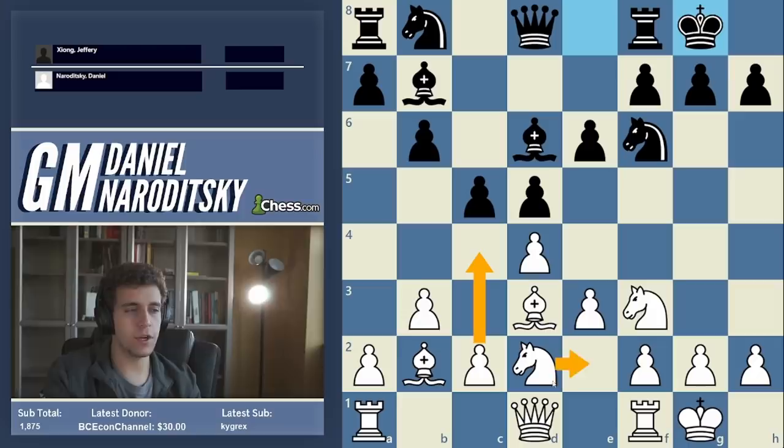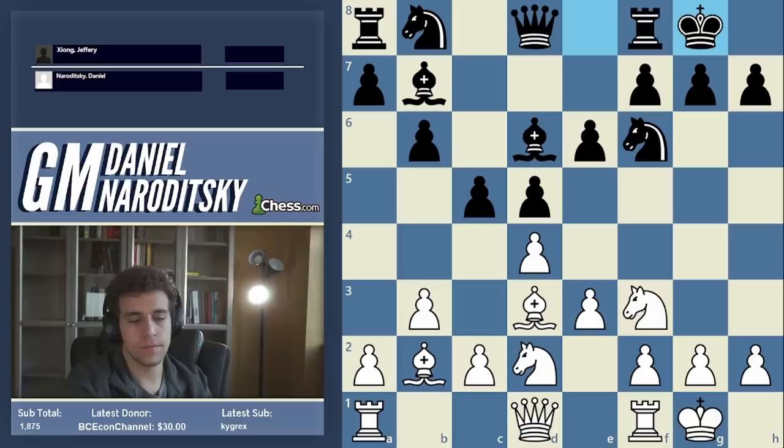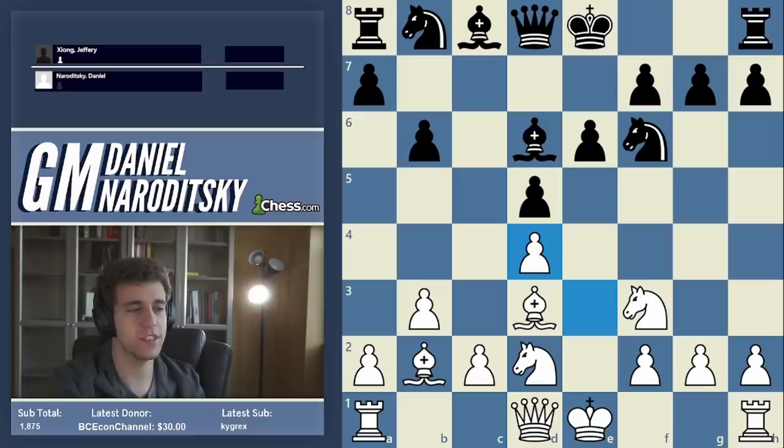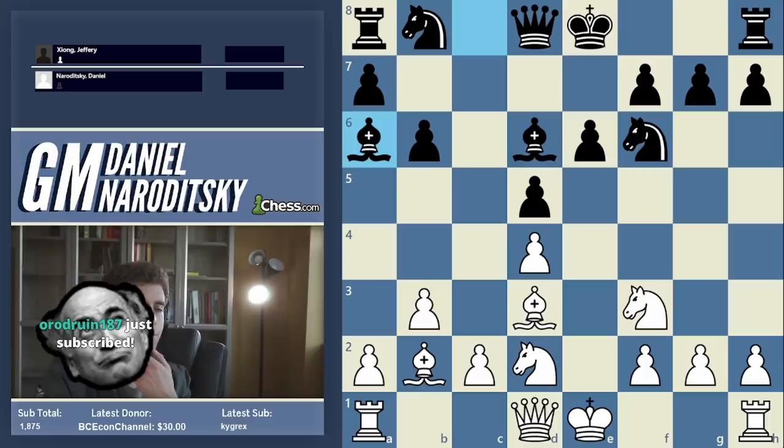That's the old move, but you could also play c4 or a neutral move like queen e2 to connect the rooks. I hadn't entirely decided what I wanted to do yet. Jeffrey takes on d4, which was a little surprising — I didn't really see what he was gaining from that trade. Then he plays bishop a6, revealing the idea of his previous moves.